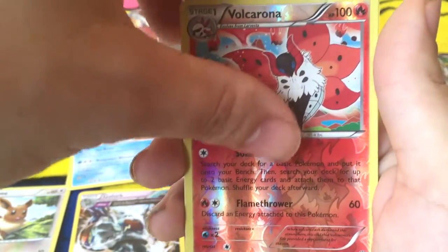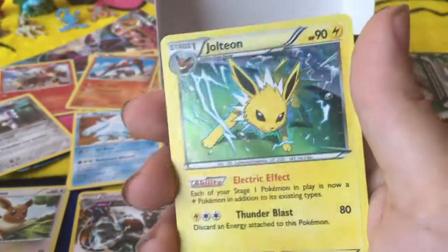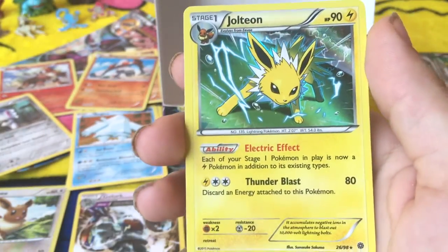And discard an energy — that's the Pokémon we use for Flamethrower. Reverse Holo Jolteon. Nice.